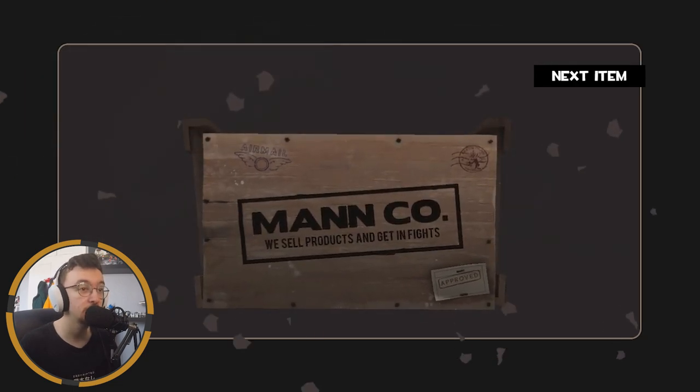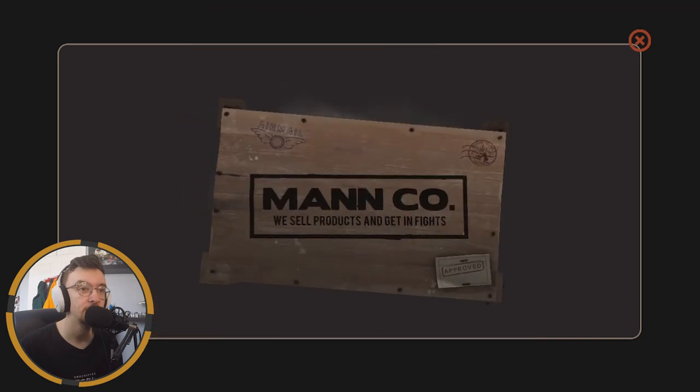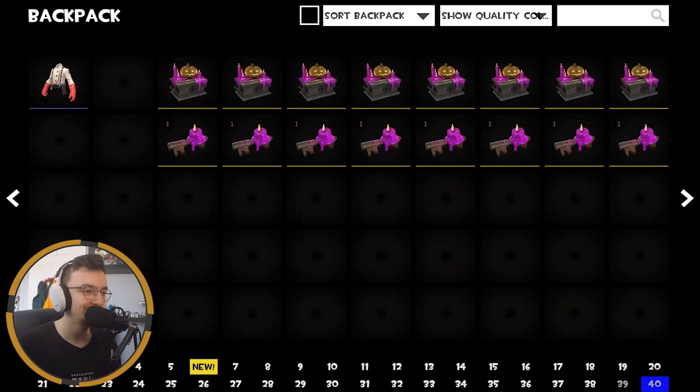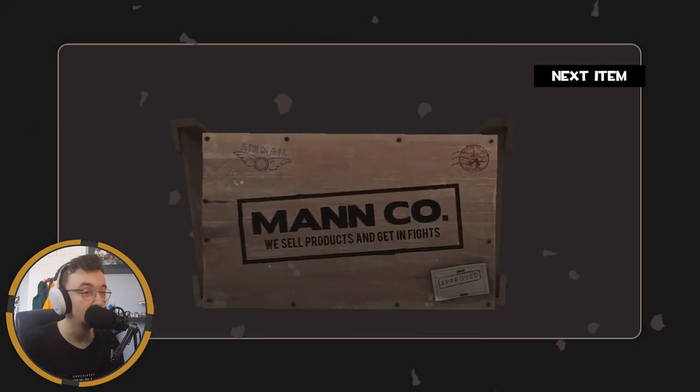Moving to the second case — two items again. A name tag, very nice. And Beaten and Bruised — a cosmetic I was not really a fan of. I'm not gonna let that take away from the unbox though; I'm sure it looks fine on the Soldier, just not for me. I'm gonna go to the end one, mix it up a bit.